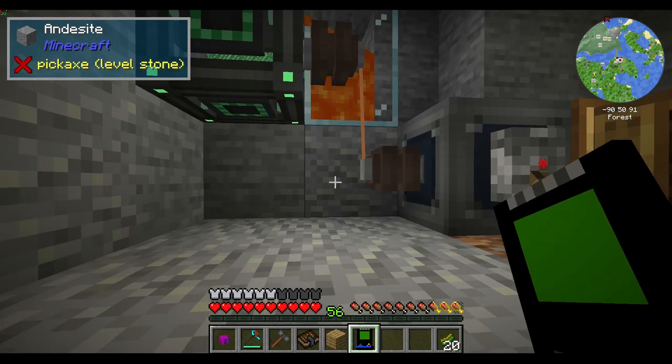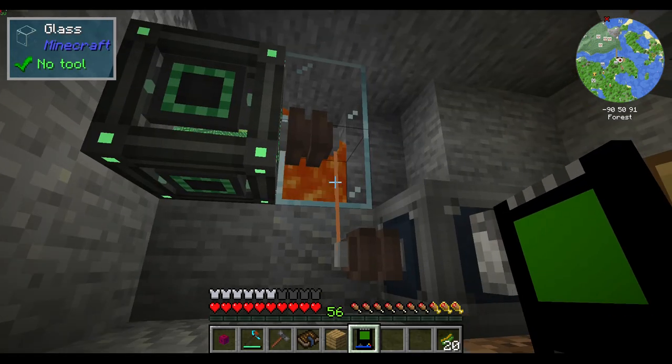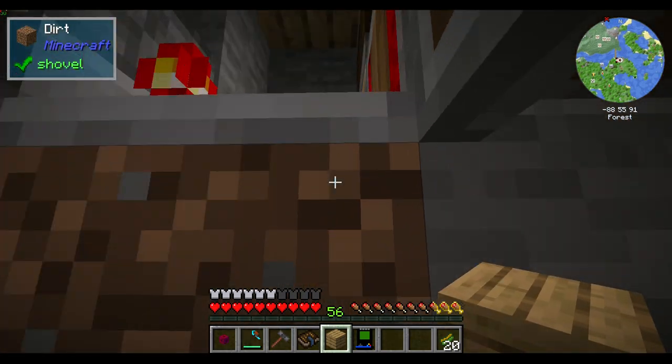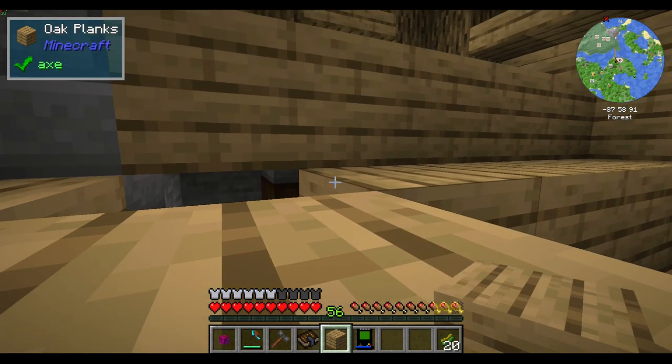High voltage is your max energy transfer - in other words your max pain, no thank you! So that's one thing you've got to be careful about when you're building your base and planning how you do your wiring.